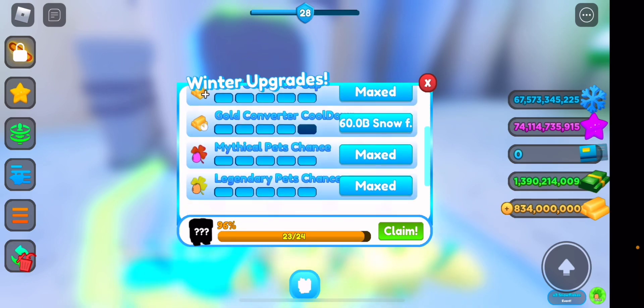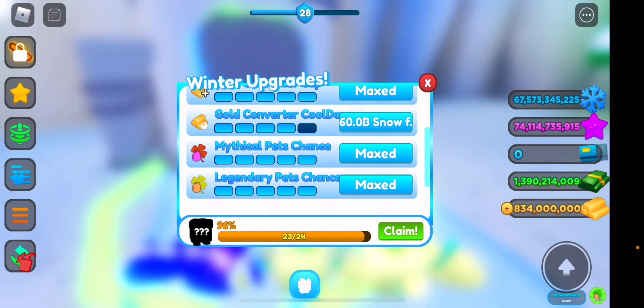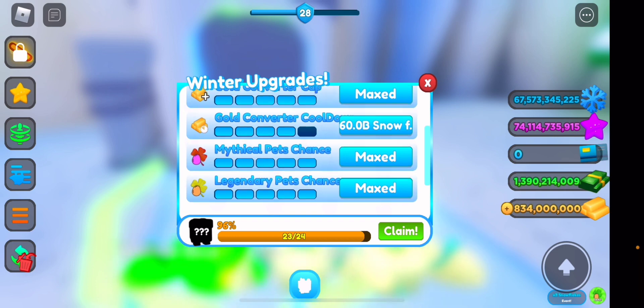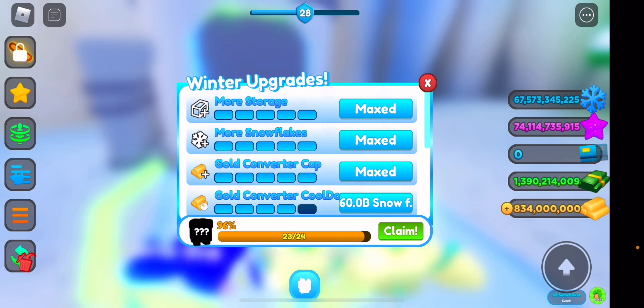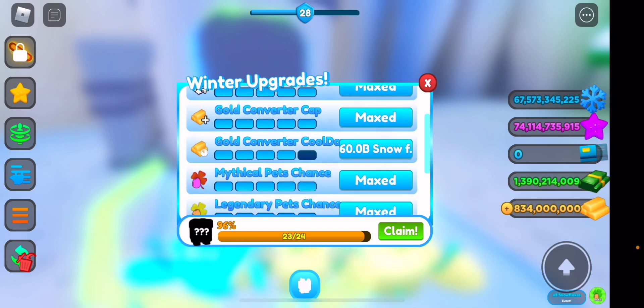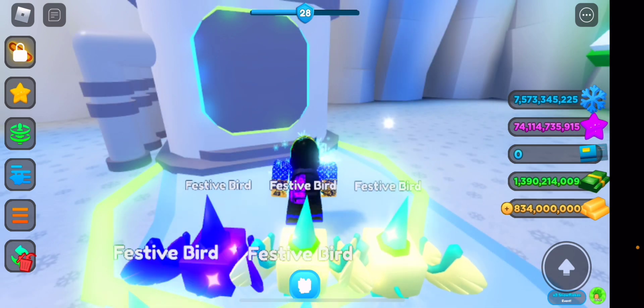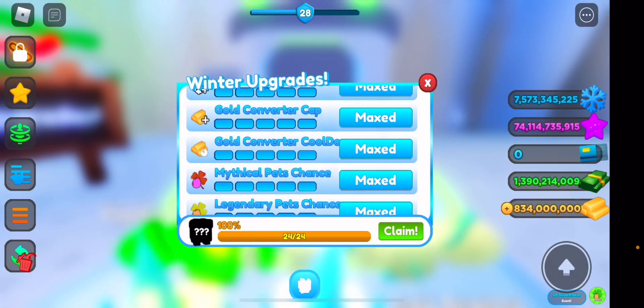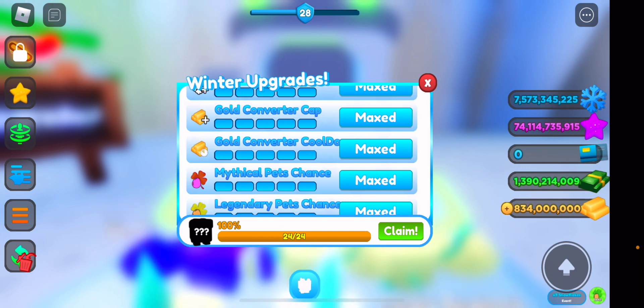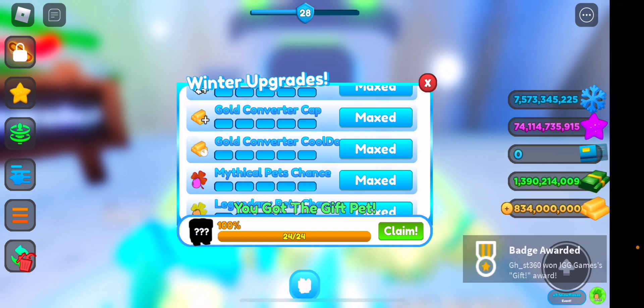Let's actually go and get the winter upgrades done. The most expensive ones are mythical and legendary pet chance — I have all of these but I hardly even get mythicals anyway. Gold convert is 60 billion and everything else is maxed out. It is very very expensive to complete this but it is doable with all the free snowflake stuff. Let's go and do the last one — there you go!